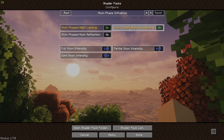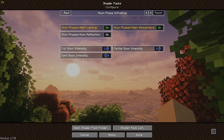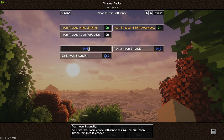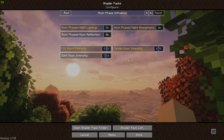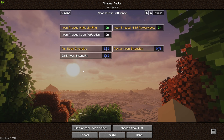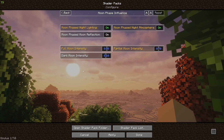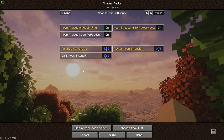Our last option here to change is to turn on our moon phased night lighting. That way on a full moon we will have a brighter night, which we're going to turn down to 0.8. Our partial moon intensity we're going to turn down to 0.7. And then our dark moon intensity we're going to leave on 0.6. That's going to produce the dark nights. And then of course if it's raining at night, you're going to end up with an almost pitch black world — very hazardous for your health, which is great.